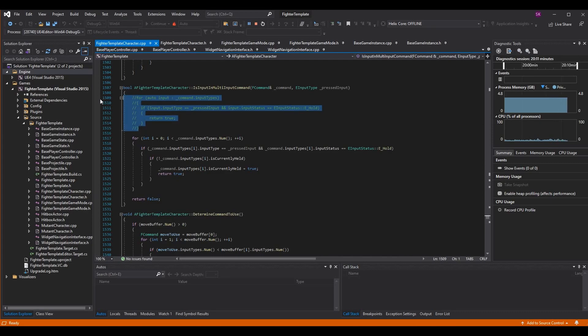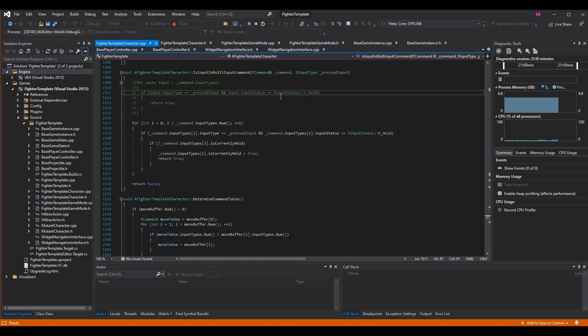Here's what I had before — what I've commented out is what you'll probably have in yours unless you modified it. We were going through the inputs for the command passed into this function. Each command has all its inputs tied to it. We were looping through all of the inputs, making sure the type was a press to ignore releases, and making sure the input status required on the command was hold. If this was the case, we return true — meaning we pressed one of the inputs in the multi-input command.